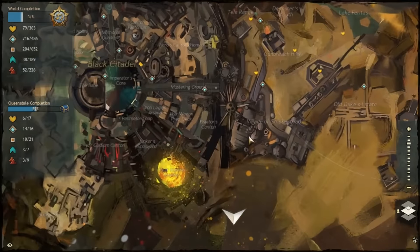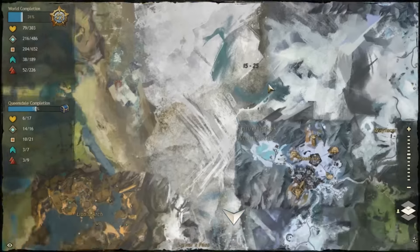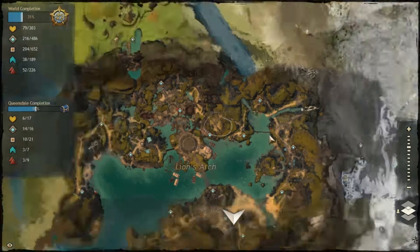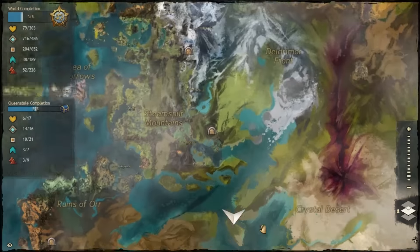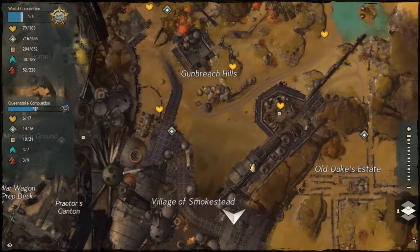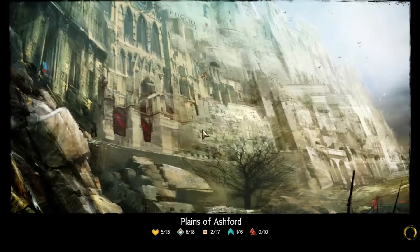If you don't know how to get here, it's a Charr starting location. You have to go to the Black Citadel. Just use the Asura gates and go through Lion's Arch. The Asura gates are all here, and you can go to the Black Citadel. When you get there, you'll be in the Charr starting area, and you just have to go east and you'll be in Plains of Ashford. If you have this area explored already, the closest waypoint would probably be the Smokestead waypoint. In this area, there is another event that happens about every 8 to 15 minutes — it happens more often than the one in Queensdale.